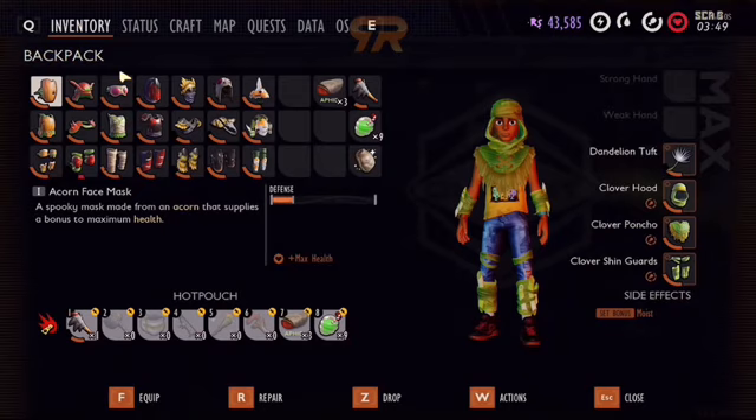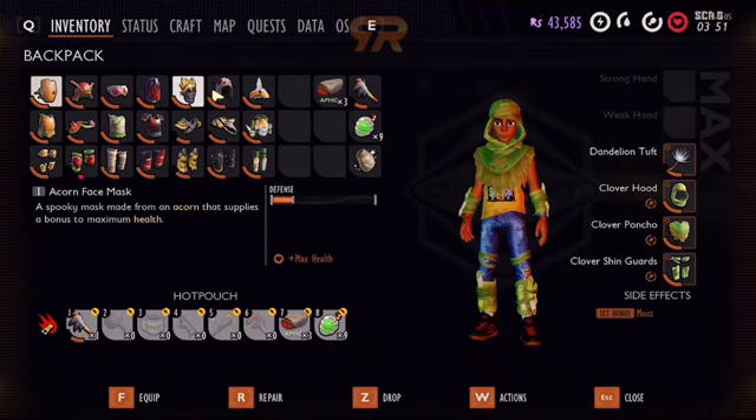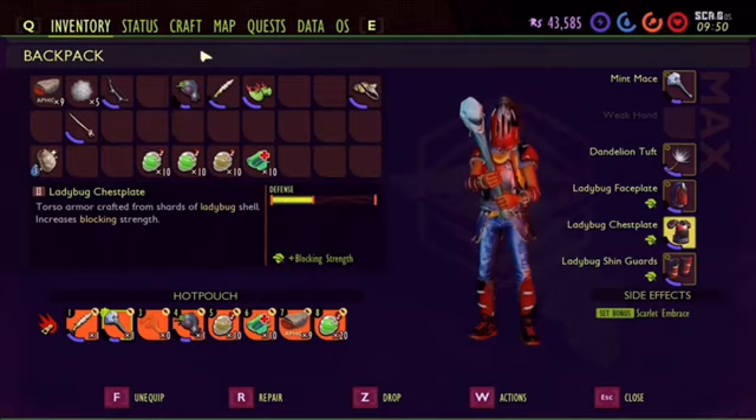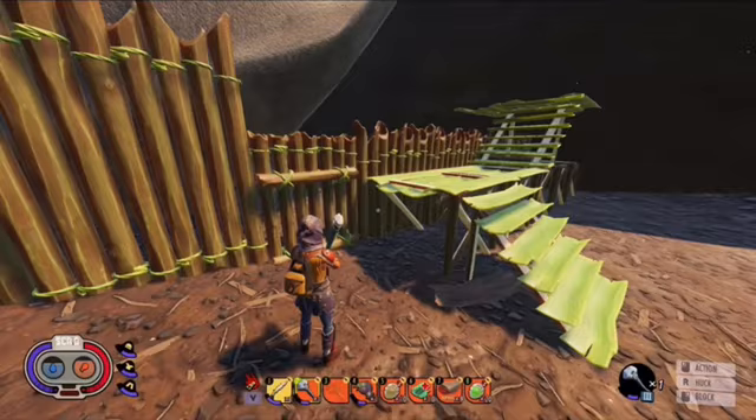I think that's a good one with some of the armor bonuses — one, two, three, four, five, six, seven — seven. And of course mint mace with the ladybug armor, the full set, so I get these cards: embrace for the healing. Now I'm gonna put on coup de gras, meat shield, and barbarian — put it back on barbarian at phase 3. So that's the three I have active right there.